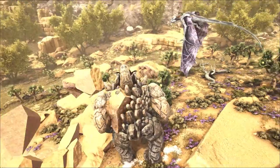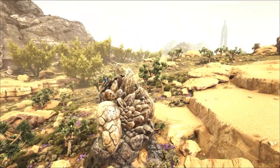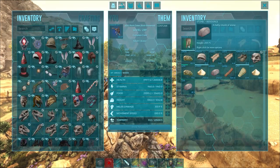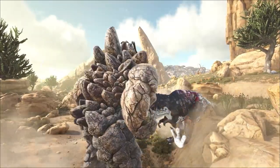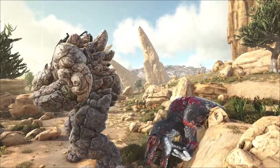When it comes to using them to gather stone and sand there are much better alternatives available. This is largely due to them not taking any weight reduction from stone or sand and their very slow running speeds. Just like the Giga is exempt from boss arenas, so too is the Rock Golem. And they can't be bred, so what you see is what you get in terms of stats.